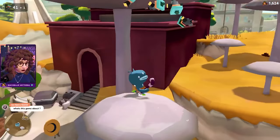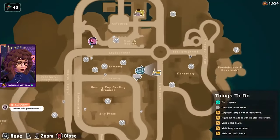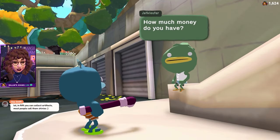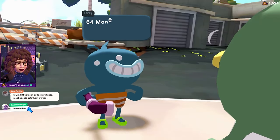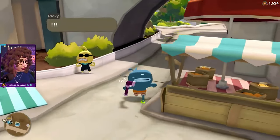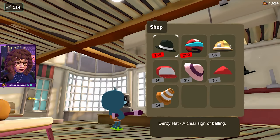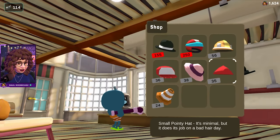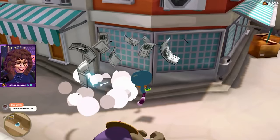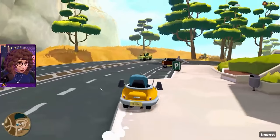You help Terry find turbo junk all over Sprankle Water — whether you get it from NPCs or find it laying around — and you use it to upgrade Terry's vehicle so he can go to space. The map is small but doesn't feel small while you're running around, as there's an absolute ton of hilarious NPCs to meet and interesting locations to visit, including shops where you can get items for traversal or to look super stylish.